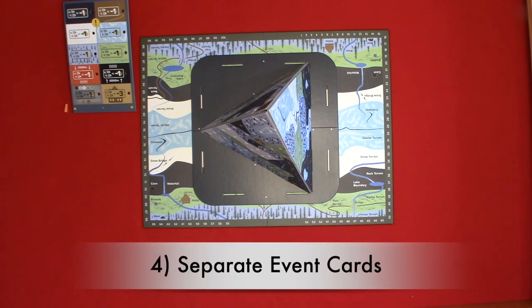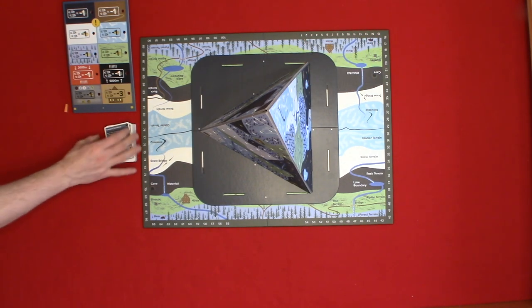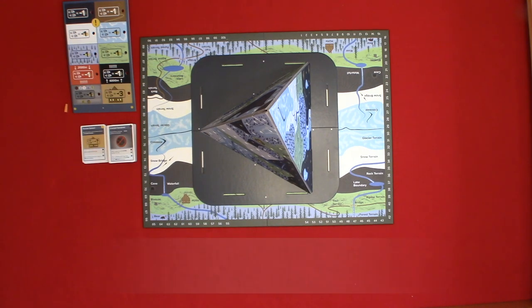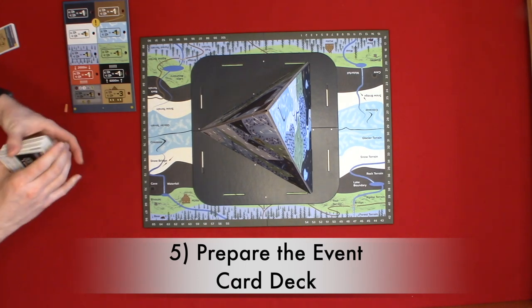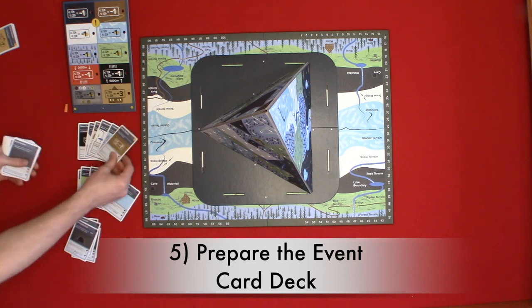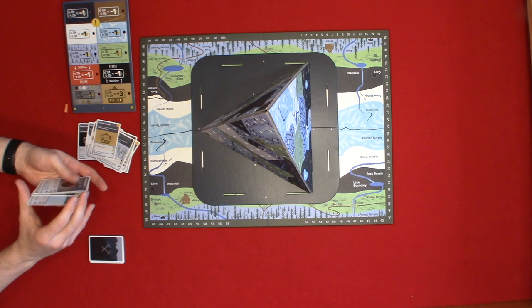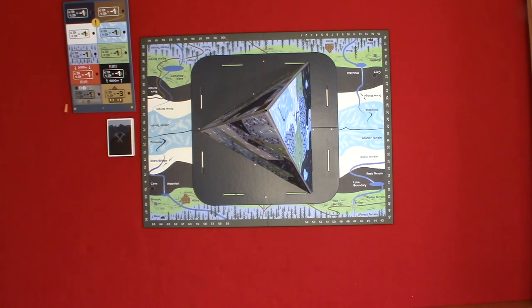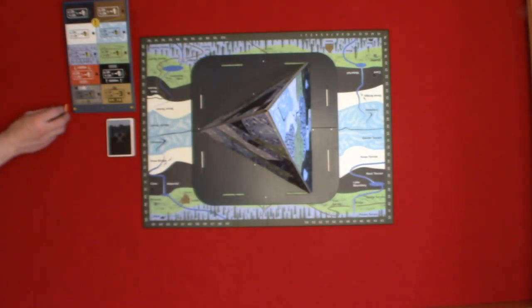Step four: separate event cards. Separate the event cards into regular event cards and condition change event cards. The condition change event cards have the exclamation mark in the top right corner. Step five: prepare the event card deck. Shuffle each event card stack. Make a pile of nine regular event cards for each player, add one condition change event card to each stack making 10 cards per stack, then shuffle each stack and combine them into one event card deck. The game will end when all event cards have been drawn. Step six: set the starting condition. Draw one condition change event card, place the piton on the conditions board, place the conditions board marker, then return the remaining event cards to the box.